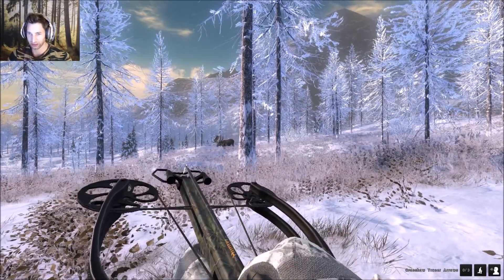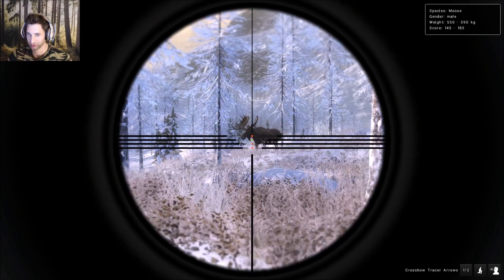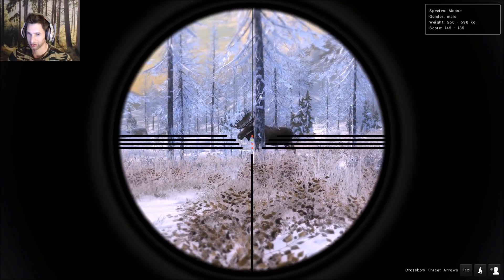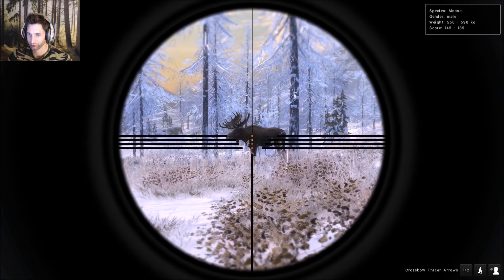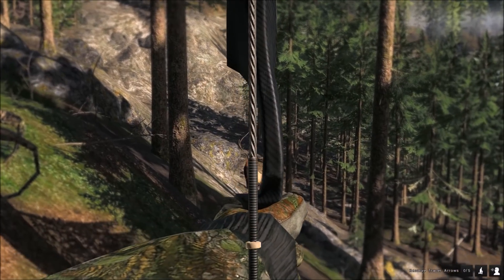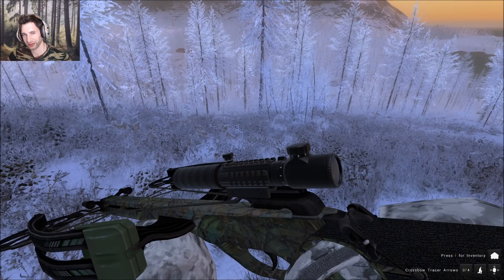We're gonna hold for 40 and take a shot on him here as soon as he slows down. Hello everyone, welcome back to the Hunter Classic - it's been a little while since we've been out here, but we're gonna be checking out the new camo reverse draw crossbow. The forest camo edition just came out. I've been wanting this color camouflage crossbow for a long time, so I'm really happy it came out. Let's go try it out on some bull moose.